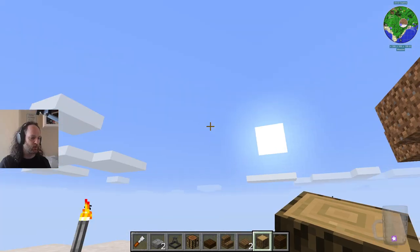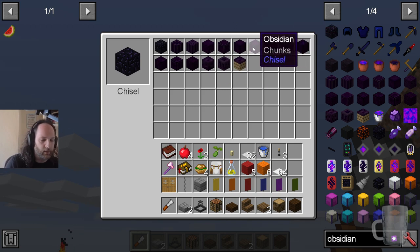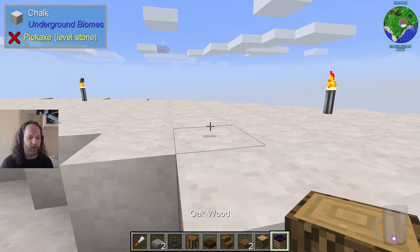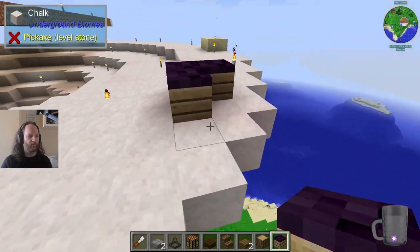We did learn there are some really cool chisel designs for obsidian, which was suggested to me by chat. The viewers in chat suggested I looked at the obsidian options in chisel, and I'm very impressed by the obsidian things we have here. But I never put any of them down in the world because in survival we currently don't have a way of picking it up again.